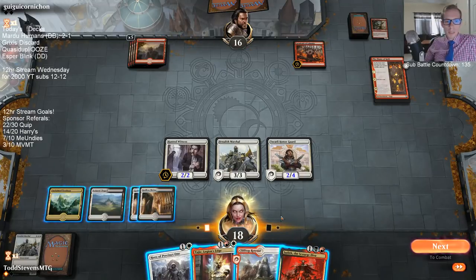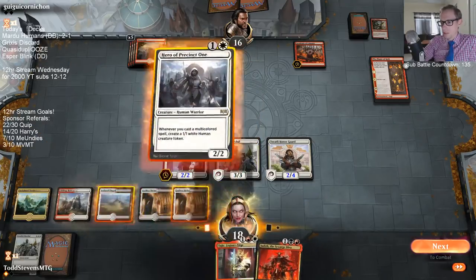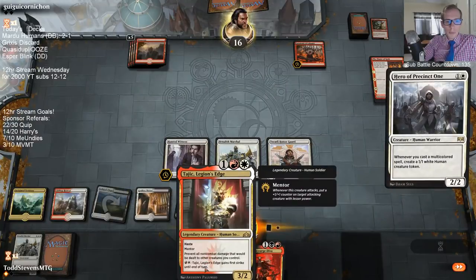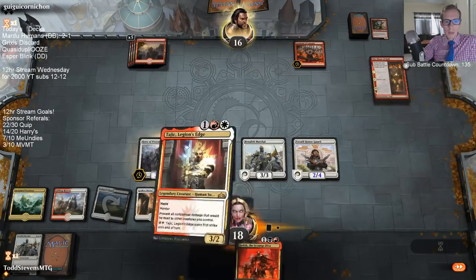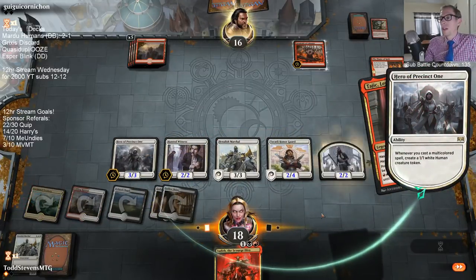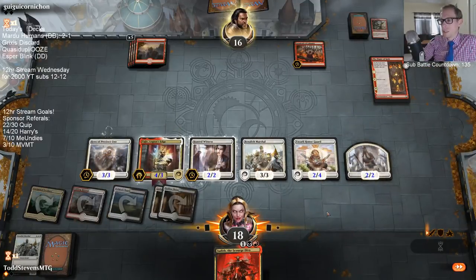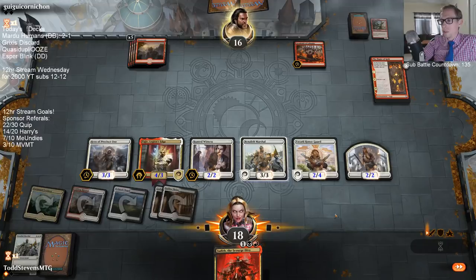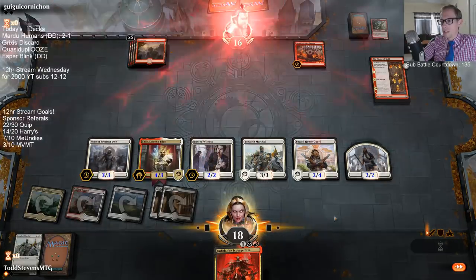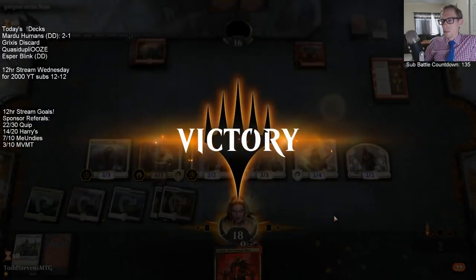Someone asks about Modern — they're making a blue-black mill deck and want to include Mind Funeral but most lists don't bother. Is it too high variance for Modern? I don't know if it is — I like Mind Funeral. Go ahead and try it out for yourself and see if you want to keep it. I think Mind Funeral has a really high upside. Sure, it has a very low floor if you just hit four or five lands, but especially in Modern where people don't play many lands and play a lot of fetch lands that get lands out of the deck — for three mana it can mill over a ton of cards.